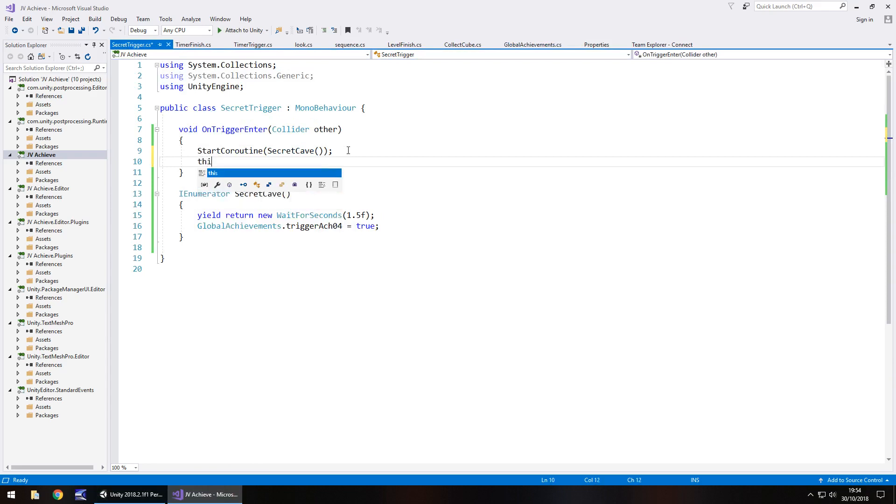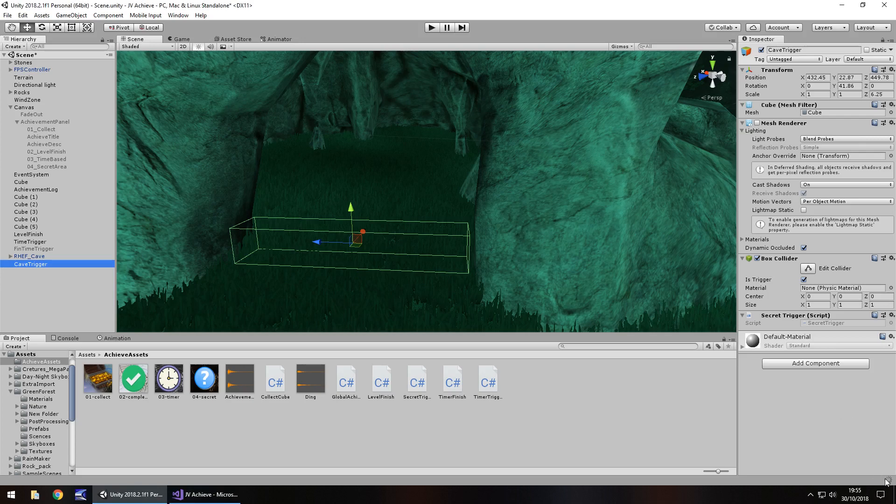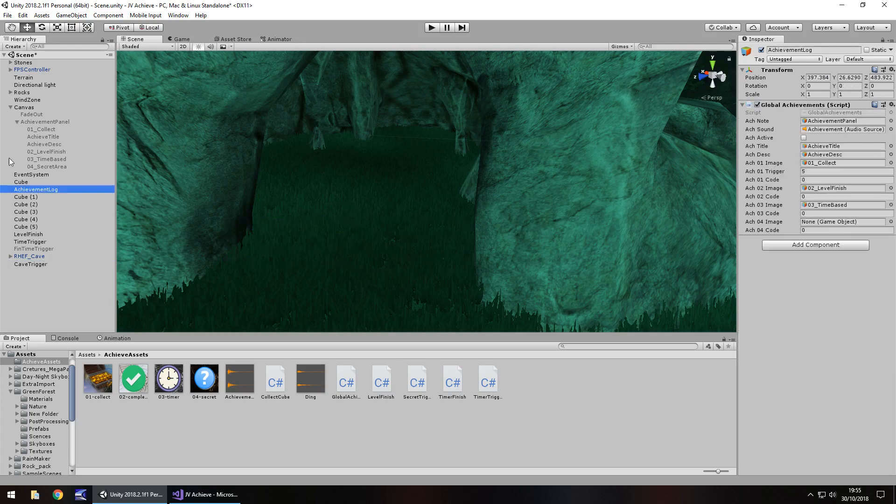One thing to note: we may want to disable the BoxCollider on the trigger after it fires to prevent re-triggering. Back in the SecretTrigger script, after StartCoroutine, add: this.GetComponent<BoxCollider>().enabled = false; — just so the script doesn't keep trying to run the coroutine. Save, head back to Unity, and it recompiles. No variables to set on the CaveTrigger itself — the only thing left is on our Achievement Log: drag and drop the secret area image into the achievement 04 image slot. Save the scene and press Play.